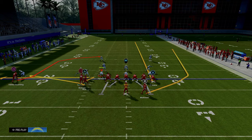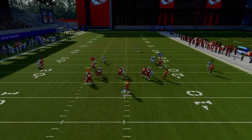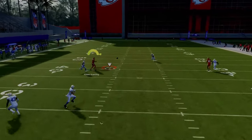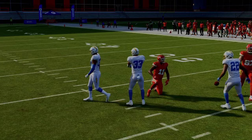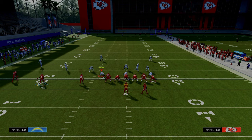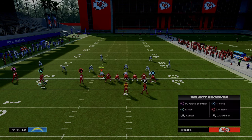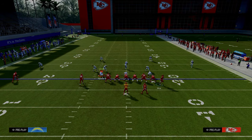This post route on the left-hand side — we're going to motion this middle trips receiver across and snap the ball when he passes the numbers. What you're going to see from this post route is it's one of the better routes at consistently being able to give you a read between man and zone coverage. It can actually beat both of those coverages. When he cuts to the inside, you're going to throw it.